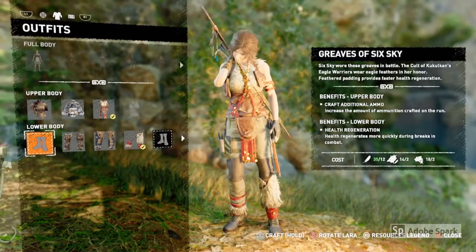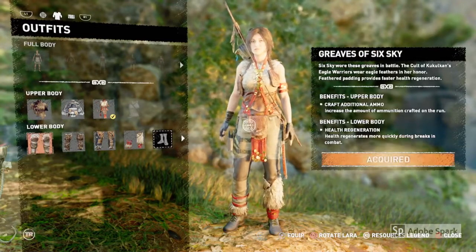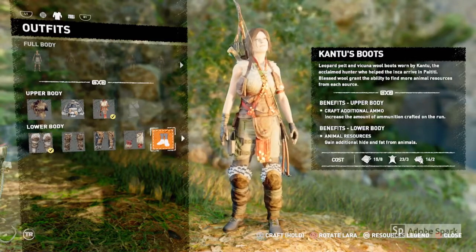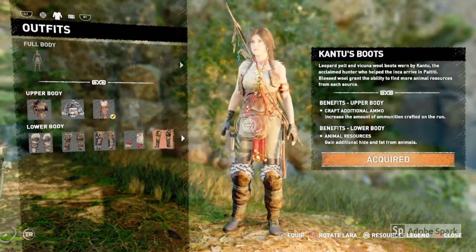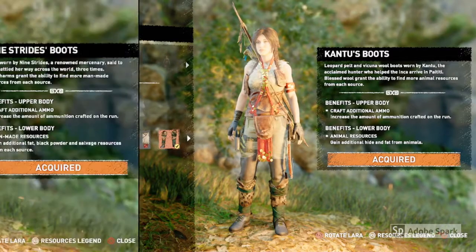Vestige Outfit Pieces can be found in Sarcophagi and can also be purchased from the merchant. When you have enough of the crafty materials like this, you can just press and hold the X button to craft the materials. It needs to be 5 different vestige pieces — they can be upper or lower body, but you need 5 in total.